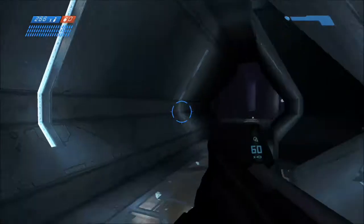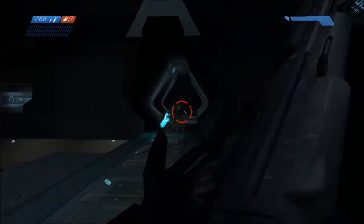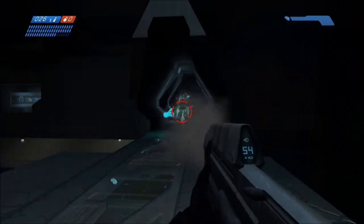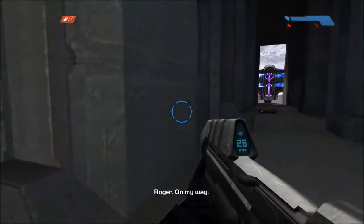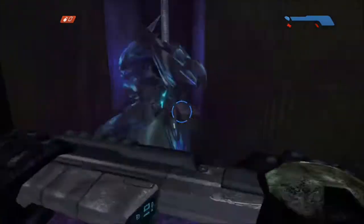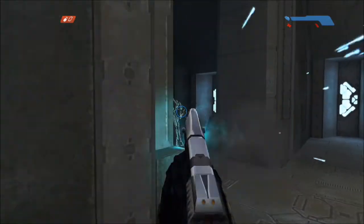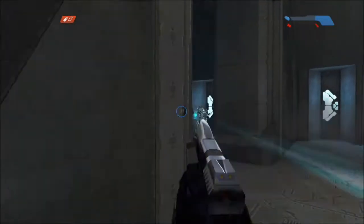After killing him, run straight into the hallway where the sword elite will be waiting for you around the corner. I just ran out to this dead end area and he was far too scared to cross a certain line. If this doesn't work for you then clear the room prior and lead him up the staircases while shooting him, then jump down and repeat. Now go through the previously locked door and continue up the stairs into a room with a lot of invisible elites. Run up to the middle to aggro the elites, then immediately turn around as one will spawn behind you at the bottom of the stairs. Kill him and use the corner to pop out and shoot any that you can. Rinse and repeat until you've killed all the enemies in this small area.